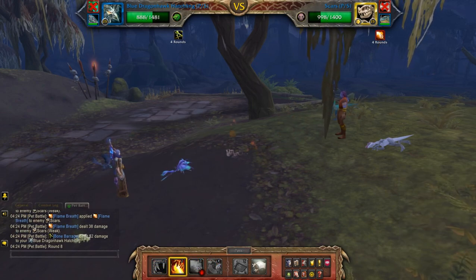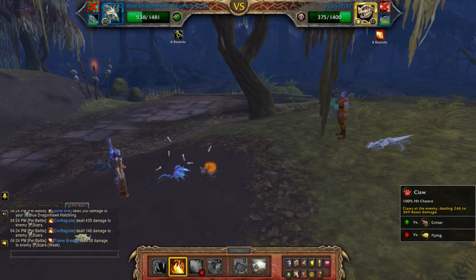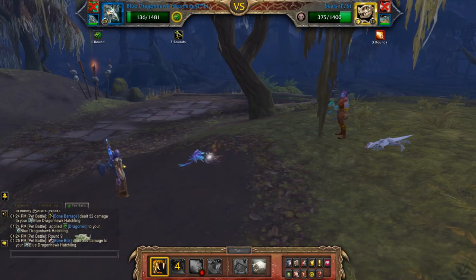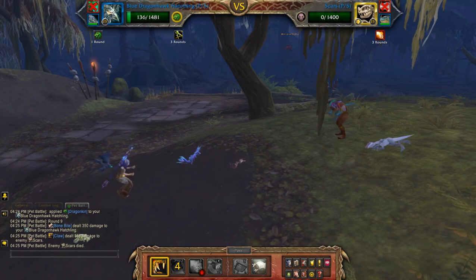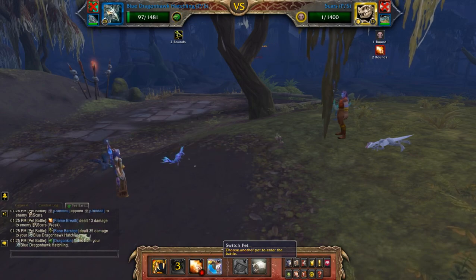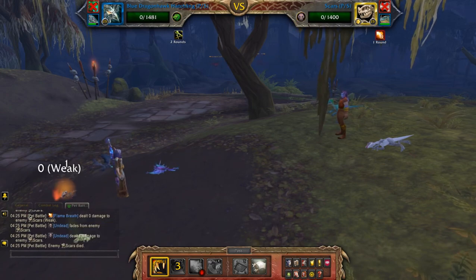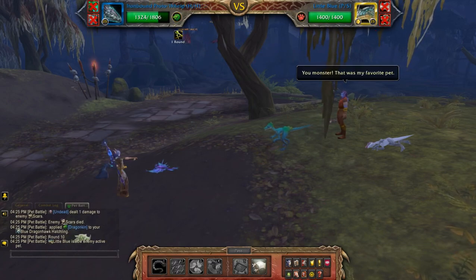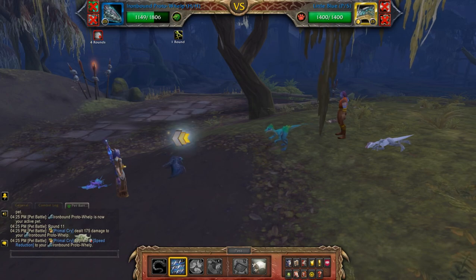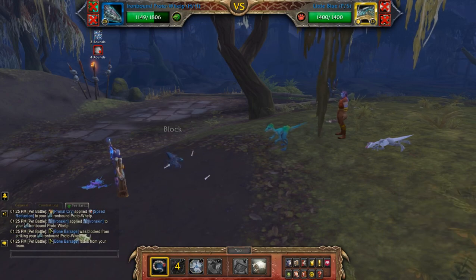You can flag, and then claw. I'll just claw here — this is his immortal move. So now all we have to do is outlive the last pet. I am going to throw Iron Skin on.